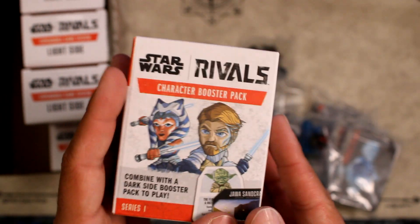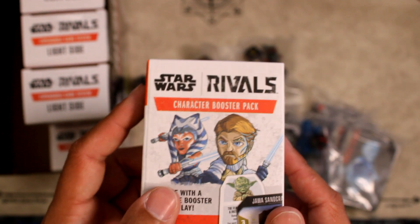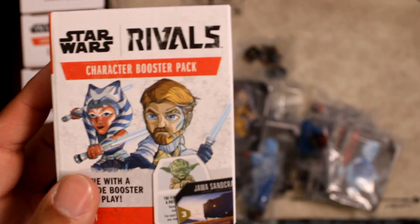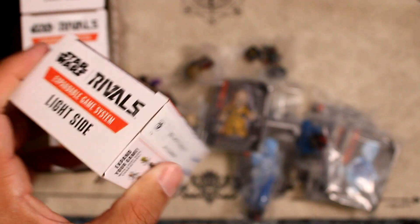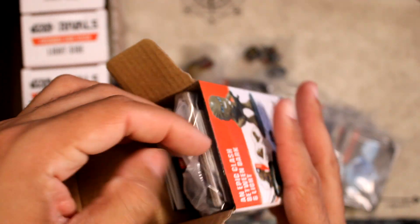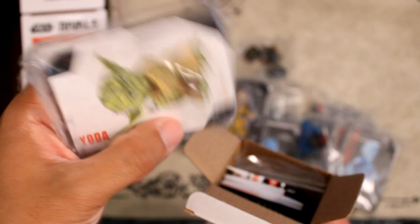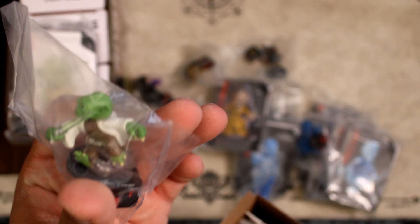I want a regular Ahsoka, an Ahsoka hologram, and the Obi-Wan Kenobi Clone Wars armor. Let's open this. First light side pull: Yoda. He's even smaller than the other ones — that's pretty funny. The paint job on these is phenomenal.